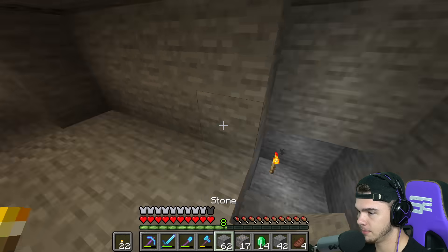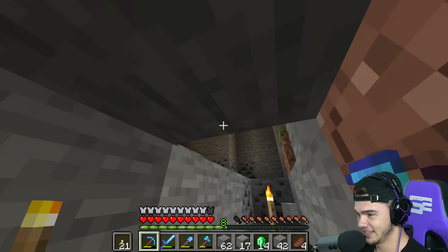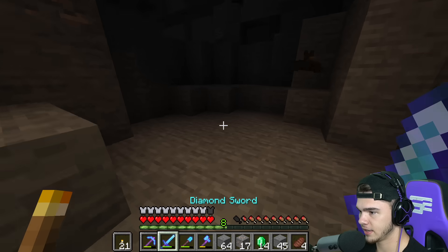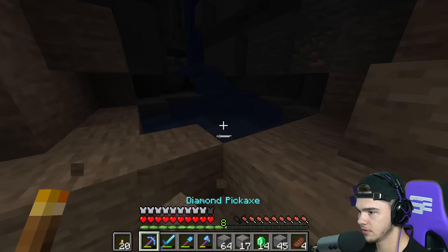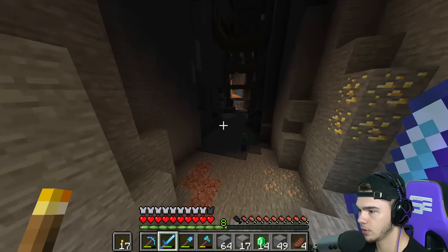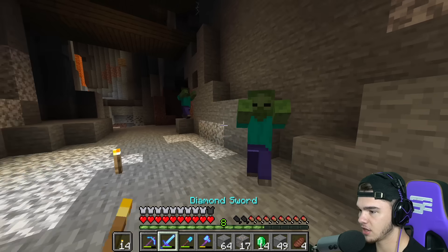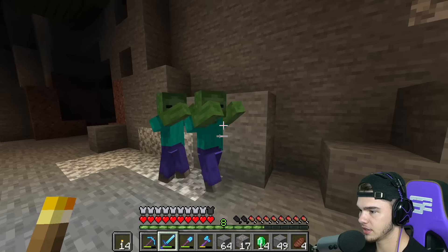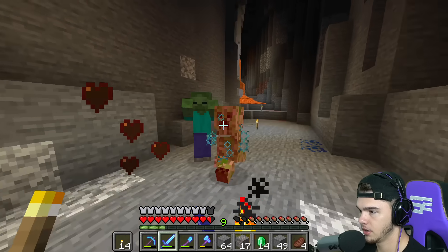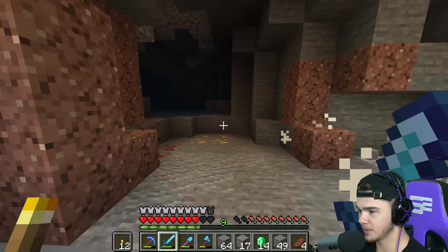Well I didn't mean to let that creeper blow up - I got stuck. But anyways we just found more diamonds. We found a ravine too! There's a grass block right there - I guess from an enderman or something, that's interesting. Don't tell me that's another mineshaft - oh my gosh, we actually just found another mineshaft! The other mineshaft we have is in the complete opposite direction.